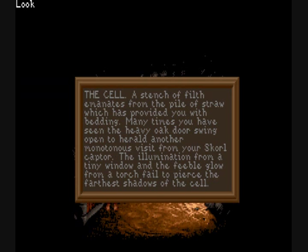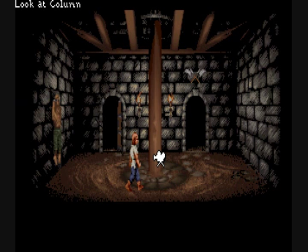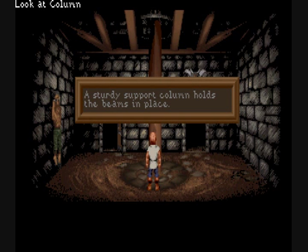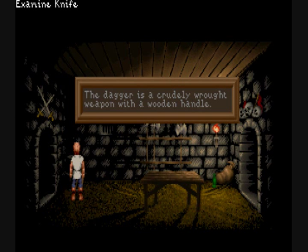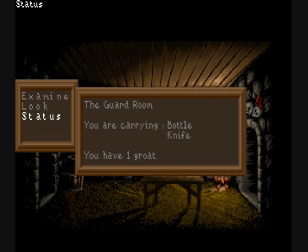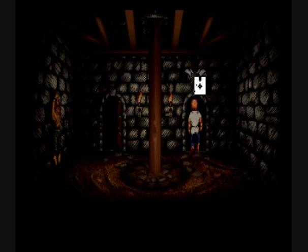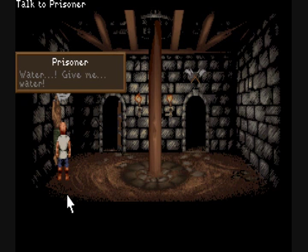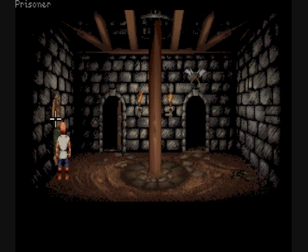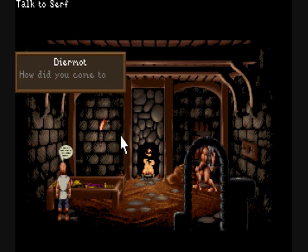One option you can do in any screen is do a look, which gives you a description of the area, or you can look at specific objects by right-clicking on them. You can examine your inventory and view your status. You move around by left-clicking on a spot on the ground or a doorway. You can also create dialogue with someone by right-clicking and choosing talk. Sometimes you're presented with dialogue options toward the top of the screen.